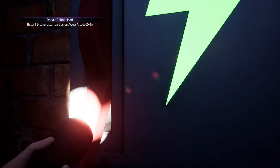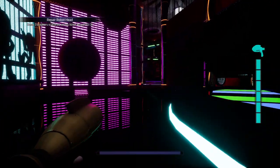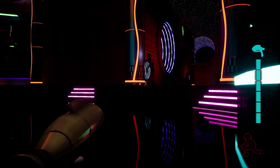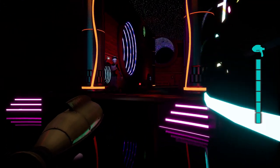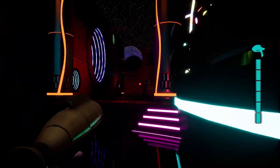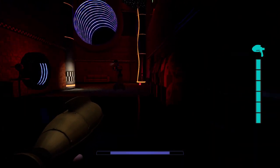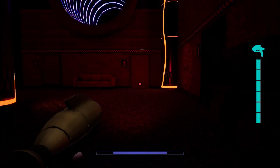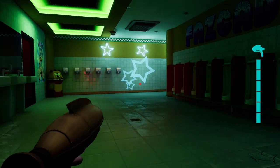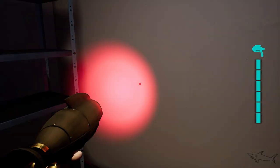Then we have to go to the three breakers to activate them. The first will be in a restroom — just go here to the right, you'll have a robot right there. DJ Music Man is right there, so be careful. After you activate the first one, be careful because DJ Music Man will kill you very fast — it will grab you very fast. Go right here in front and on the right side you will find the first breaker.